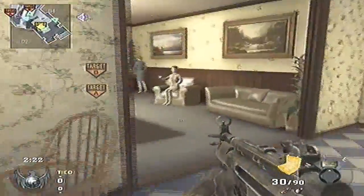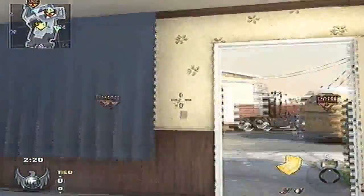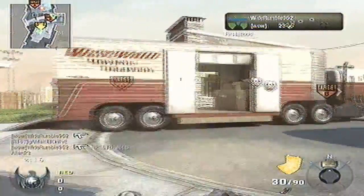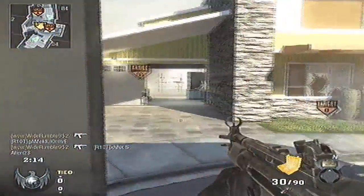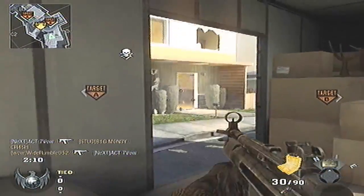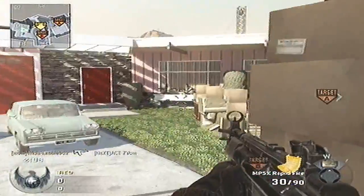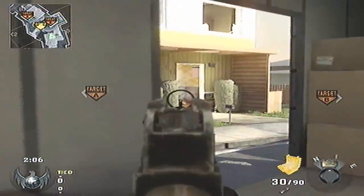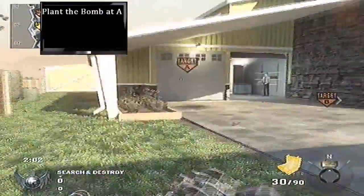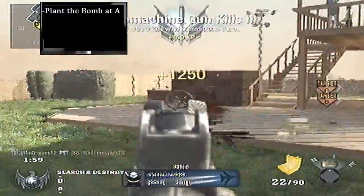So first off, we're doing Search and Destroy on Nuketown, and we want to hide from the nades, because 9 times out of 10 a nade will get thrown, and it's really bad, like what we just did there. So you want to watch out for those nades, and then I want to go plant A. I'm looking there just in case there's someone in the building. I get the stun check, so I know there's somebody in there. I'm going to try to flank around the back and plant the bomb at A.